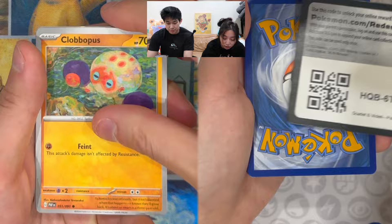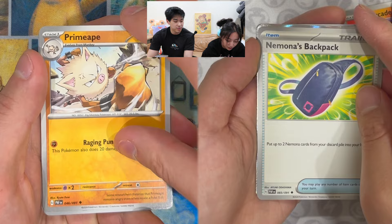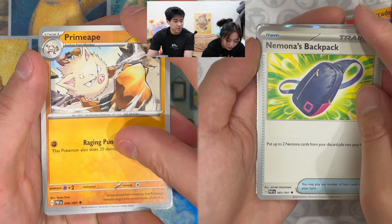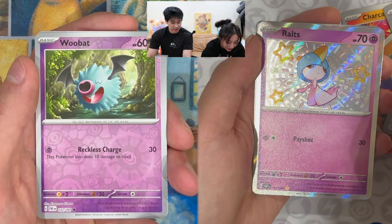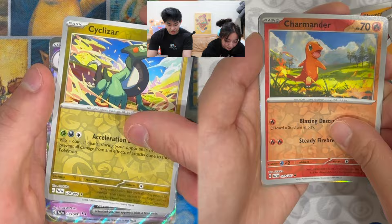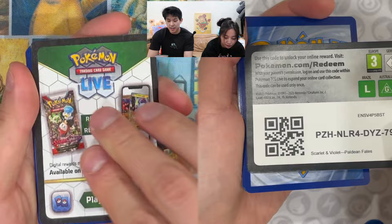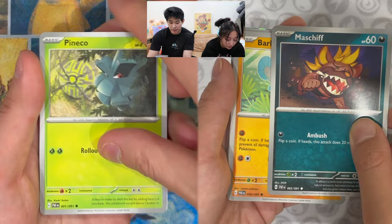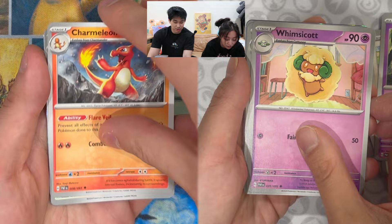But the rest of the special illustration rares are pretty cheap — for example, Penny is only a $20 card right now, and Arvin and Clive are surprisingly cheap for how popular they are. Into — reverse Woobat — ooh, you got a shiny Ralts! That's a really good shiny. Wow, that is a really really good shiny. Into — Cyclizar for you — ooh, we got a reverse Charmander, not bad. Into — ooh, we got a Gardevoir EX! We got some pretty decent shinies this time, much better than the last opening. The special illustration rares that are not Mew, Iono, and Charizard — not the big three — are really cheap right now. I think Arvin is like $13 or something, and it's only been about three days since this set came out.